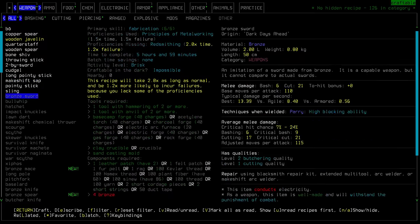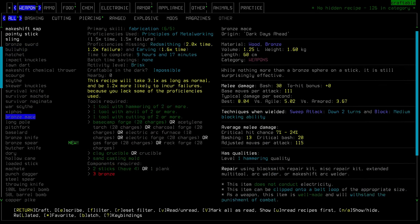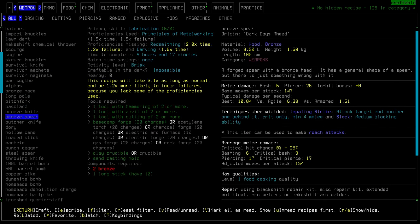The first new item is the bronze sword, which we can actually make now — we just need some bronze. There is also the bronze mace and the bronze spear, and the spear is definitely tempting.